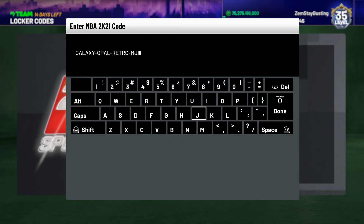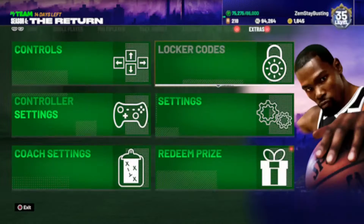We got that Pink Diamond Alonzo Ball and that Pink Diamond Giannis. A lot of people been wanting that Giannis. But this is the locker code right here — make sure you pause the video to do whatever you have to do to get this locker code done. Without further ado, let's see what's on the boards.